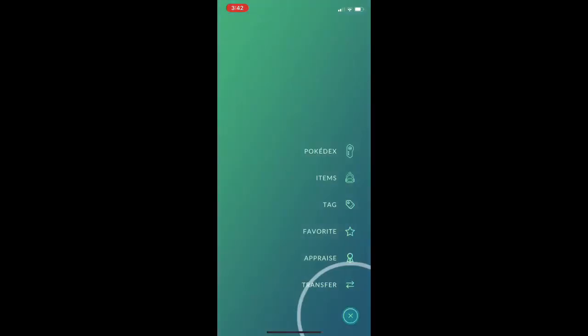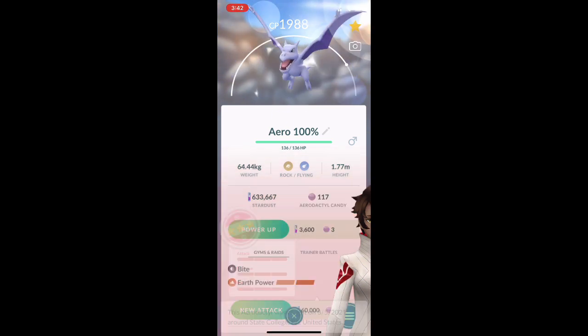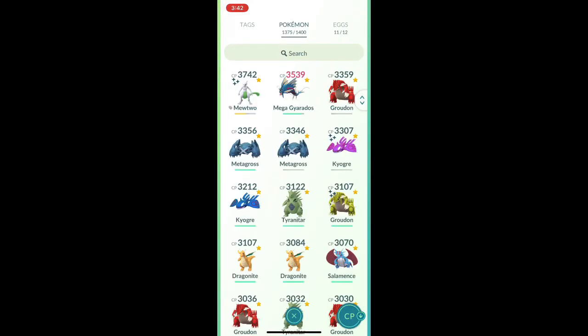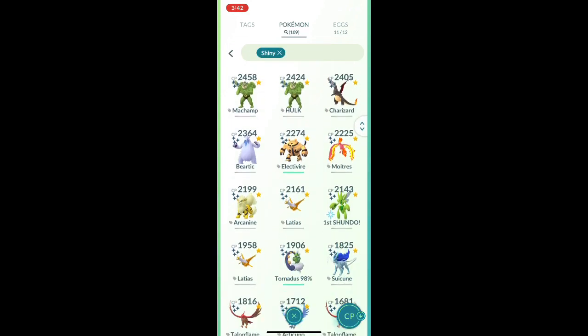I actually got an Aerodactyl Hundo from Cliff. It was 13, 13, 13, so I said I have to power this up. And yeah, some craziness over this weekend — I'm at 109 shinies.